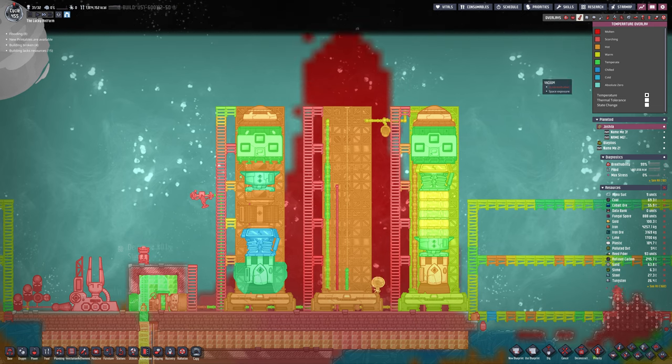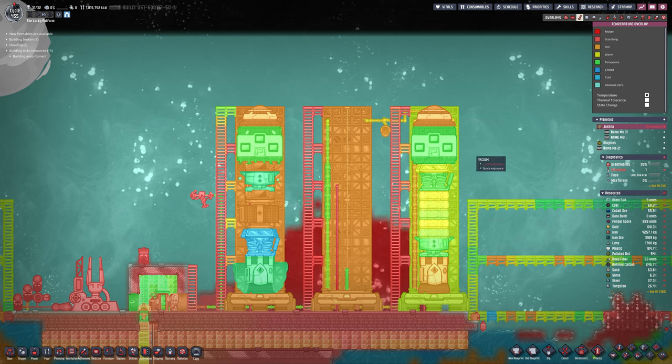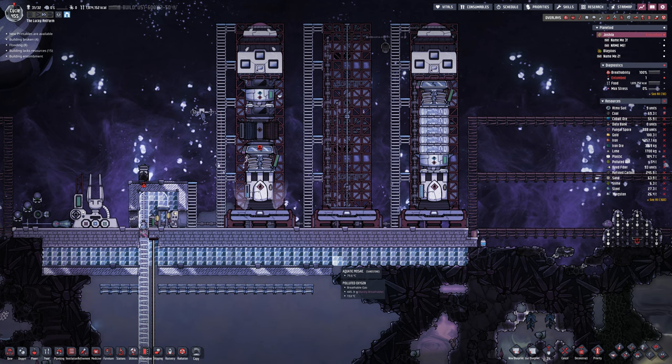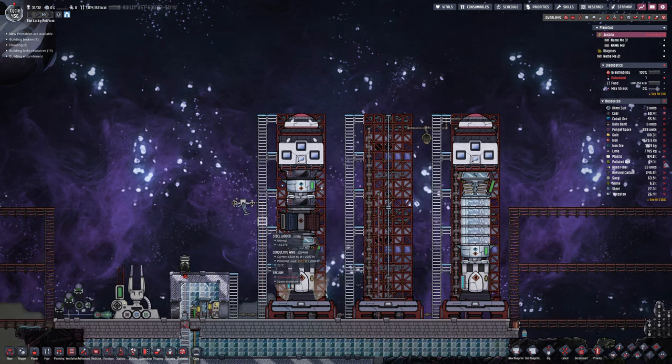The left rocket there is also ready to launch. I really do need to do some heat management, mainly just to keep it from touching any stationary buildings. I only want it to touch the rocket platform, stairs, or other rockets. I could just put up an insulated wall, maybe that would work. We'll see.